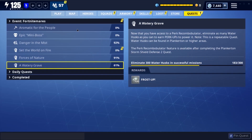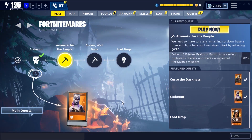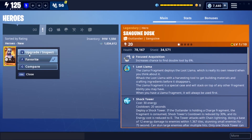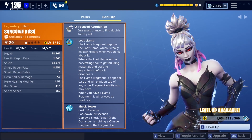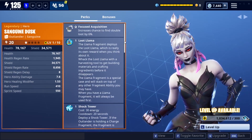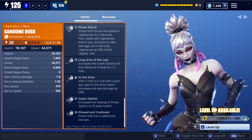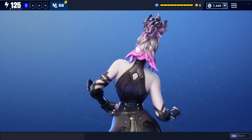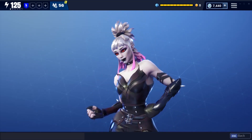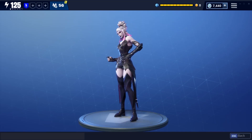We get Sanguine Dusk — she looks amazing with a little bit of a kinky style. She is shock tower themed, an outlander with Energized support. She is really focused on phase shift, and when she phases through opponents she drains life from them, which is pretty crazy. The base healing of her ability is 32 health, which is more than what you get from the Christmas Sarah from last year.